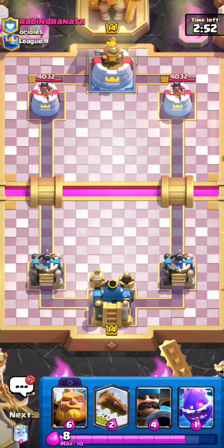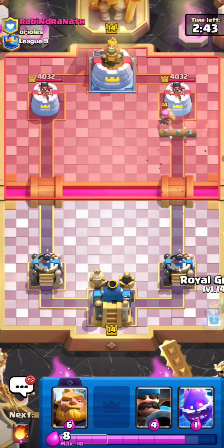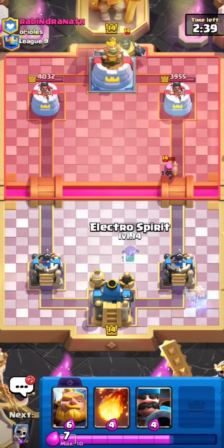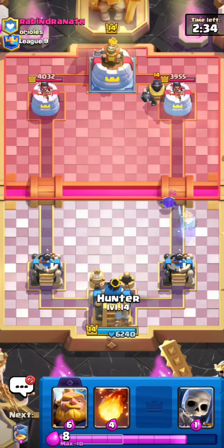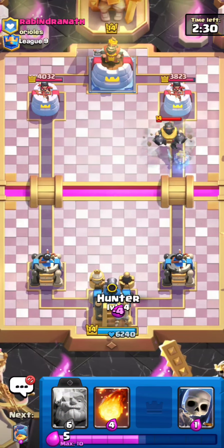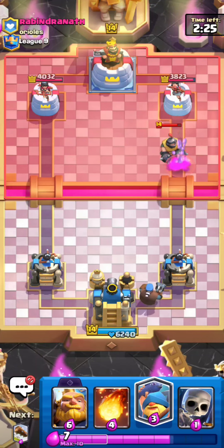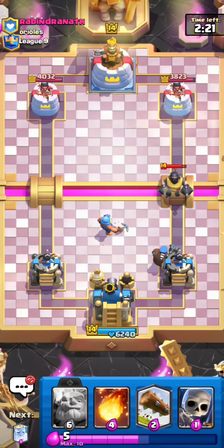Here's the next match. He's going for a Firecracker — I'll just go for a Log; I don't want to cycle a Hunter on that. I want to keep Hunter in hand and try to get King activation. He's going for a Mega Knight in the back though, so this is a very solid start for me — having King activation and knowing he has a Mega Knight means my defenses should be really stacked for this matchup. I could go for my Fisherman right here to pull the Mega Knight.